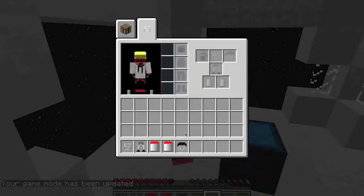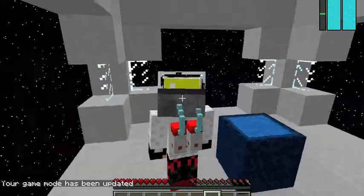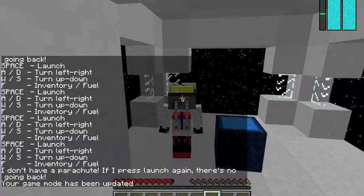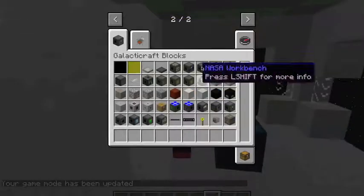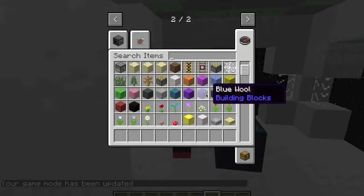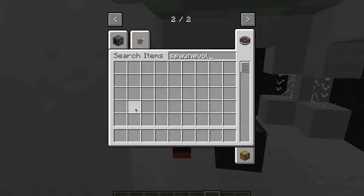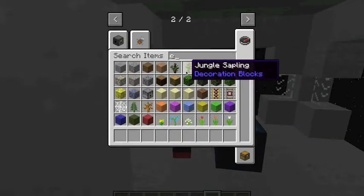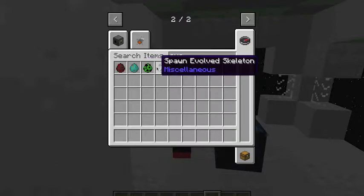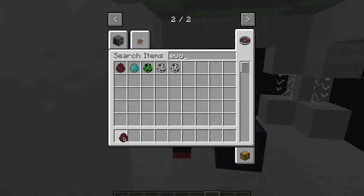Oh no, and then this comes up. Let me just put it on — then you can breathe. And there are some animals that — what is it called again — they spawn. They are evolved. There's the evolved spider, evolved zombie, evolved creeper, evolved skeleton, and evolved skeleton boss. I'm just going to show what I mean.